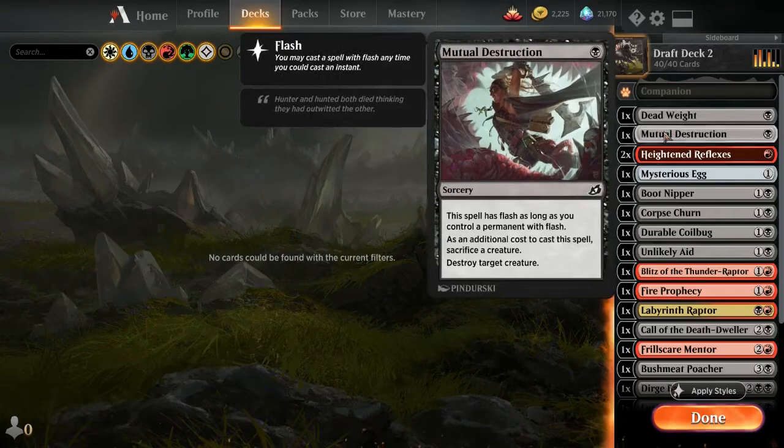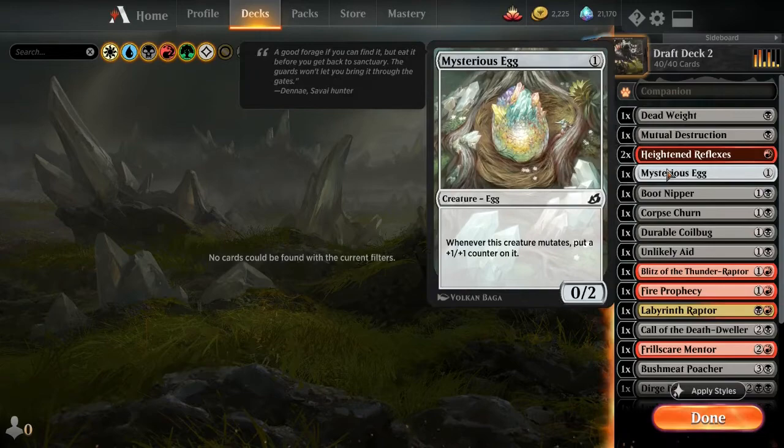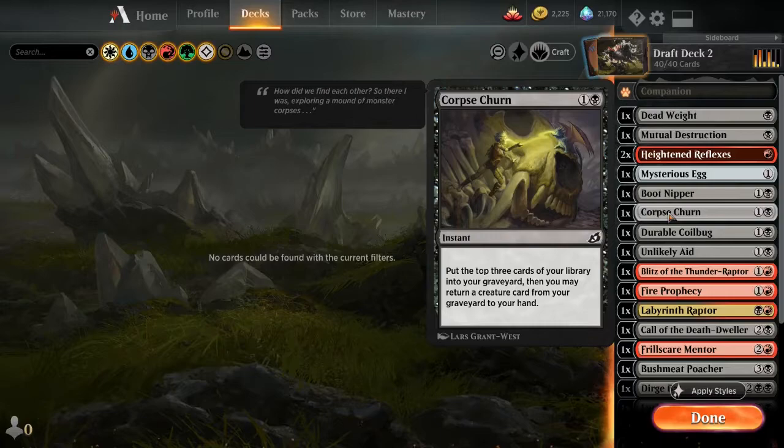So jumping right into my deck: I have a Dead Weight, which is decent removal. Mutual Destruction doesn't really fit in super well but I wanted removal when I drafted it. The Reflex — I honestly can't tell you why I took it; I drafted this I want to say like the first day Ikoria came out. Mysterious Egg is not a bad card if you have the synergies for it. Boot Nipper — got at least one. The Corpse Churn — one of my favorite cards; I've learned how much stronger this is than you might think, especially if you're in a reanimator deck, which is my favorite format to play in Ikoria.